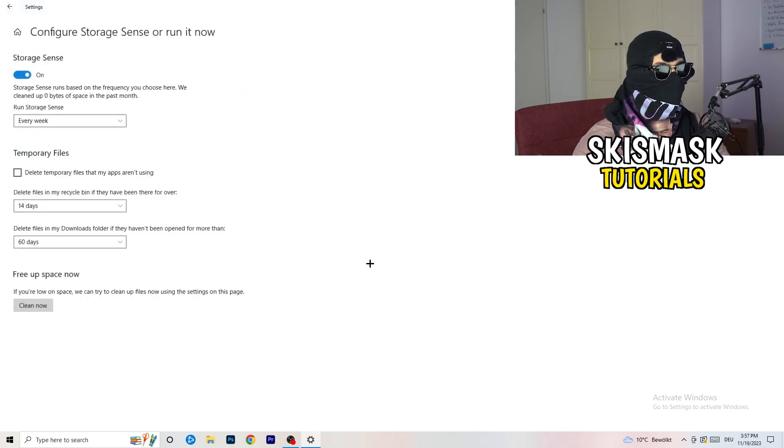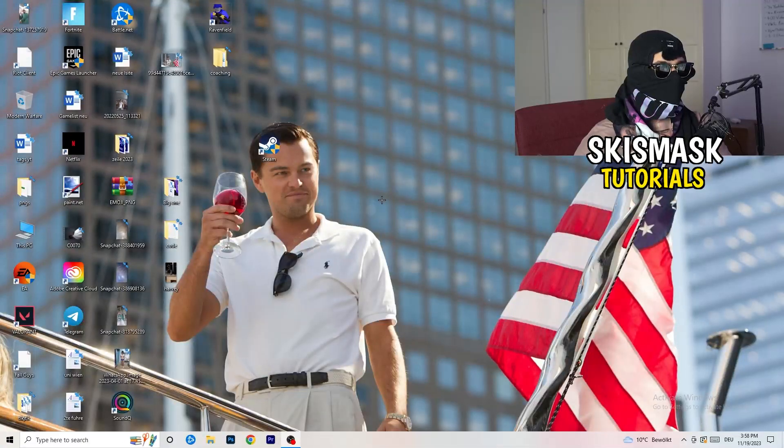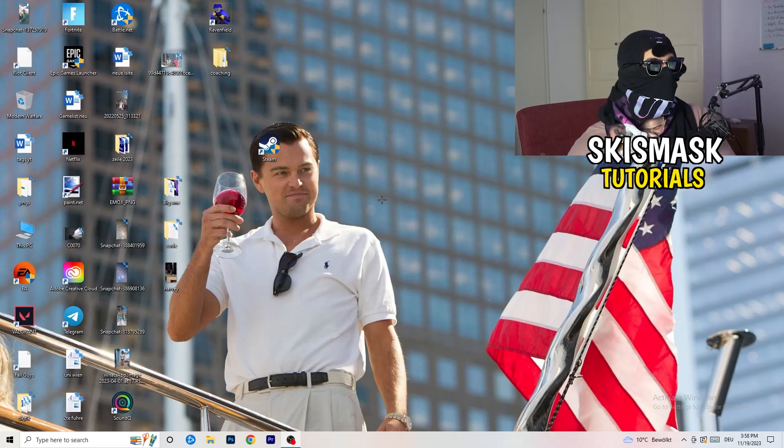Once finished with power settings, go to Storage and click 'Configure Storage Sense'. Run it now and copy these settings — set it to run every week, 40 days, 60 days. This will delete every temporary file on your PC, freeing up storage and helping your general performance. Once done, restart your PC and try to launch your game through the launcher or your shortcut.